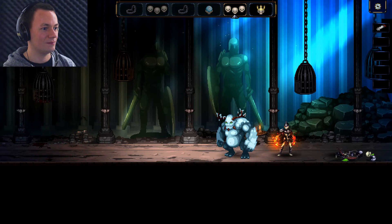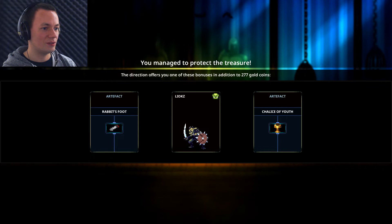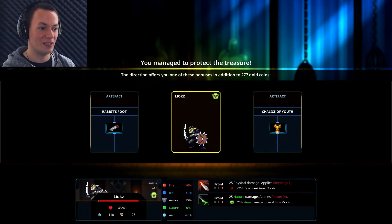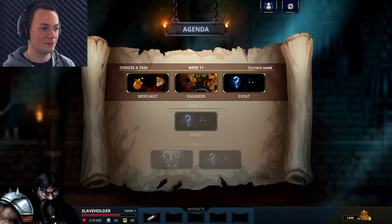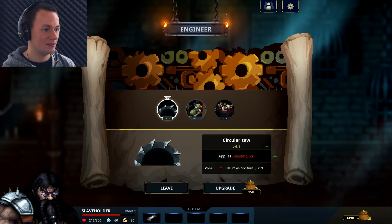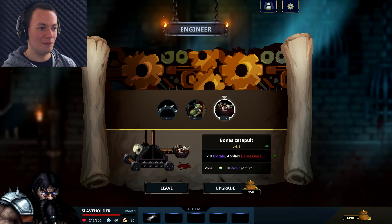I've got the knack of this. More rabbit's feet. A chalice of youth - skeletons gain plus ten life. And I get this new guy here. Another rabbit's foot - I'm just collecting rabbit's feet left, right and centre. We haven't done engineering yet - let's have a look at this. Upgrading the traps. I'm liking the catapult.